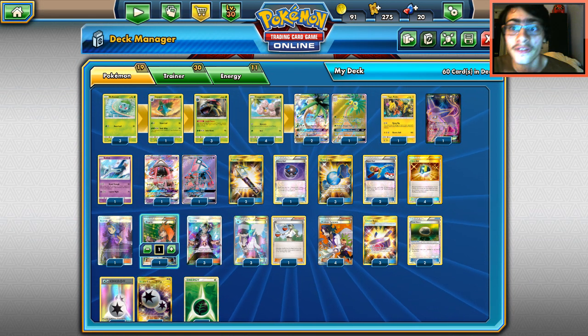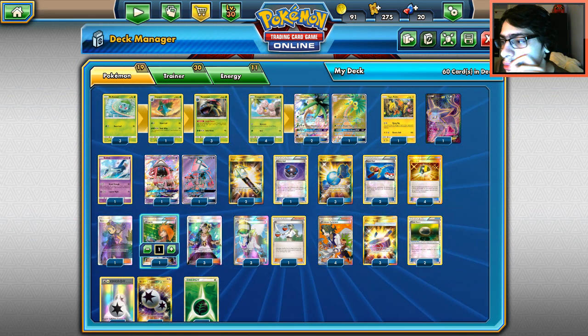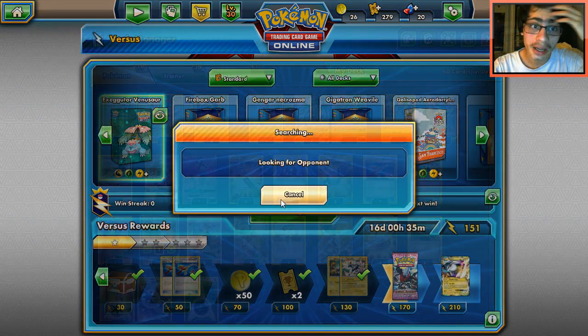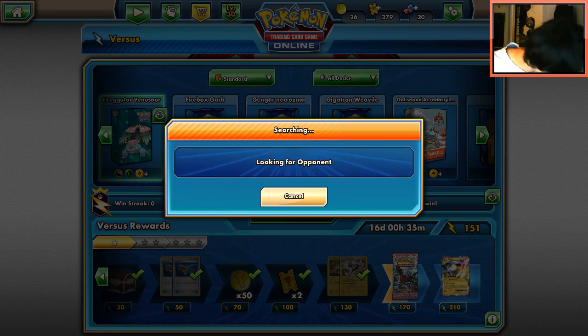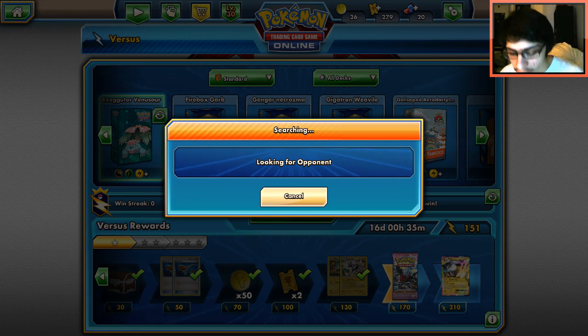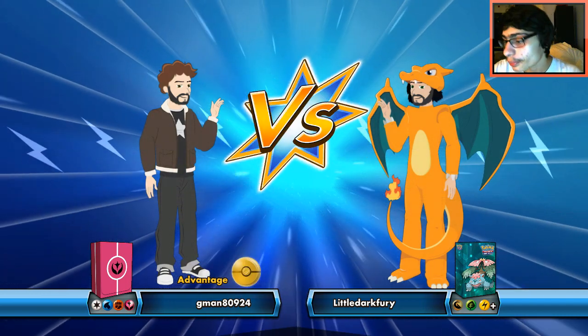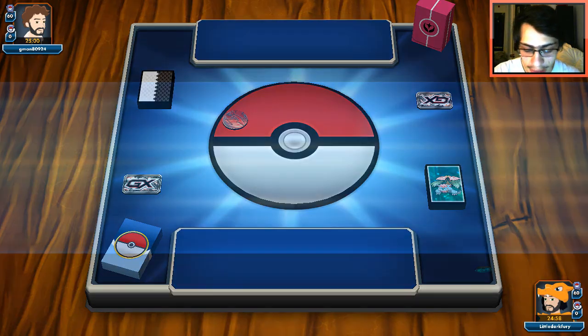Let's try this Alolan Exeggutor Venusaur deck on PTCGO and see if we can let our memes be dreams. I have no faith in this deck at all but we're still going to try it for the fun of it — I traded for the Exeggutor so I've got to use them at some point. Our first matchup is against Gardevoir.